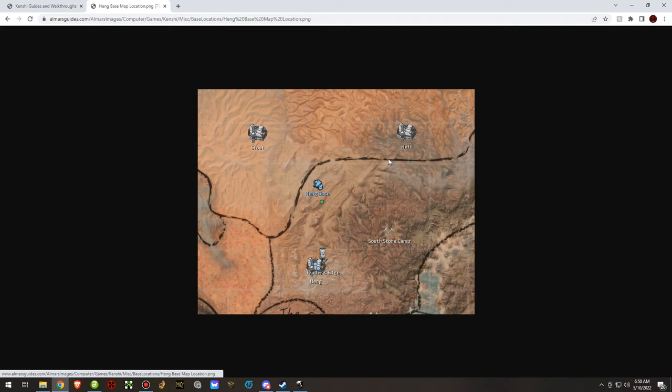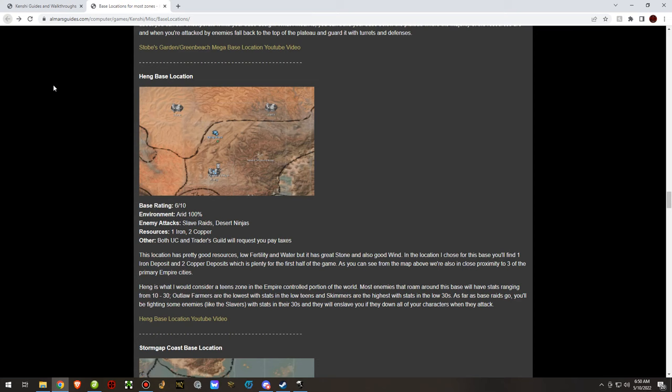Heng is another newbie-based location. One of the good things is it's right in the middle of all three United Cities towns — Heft, Heng, and Stoat — so you have more vendors than you know what to do with.